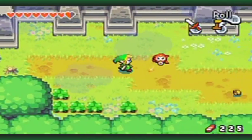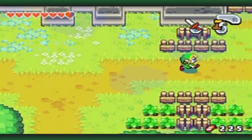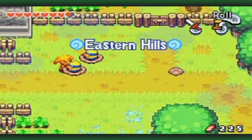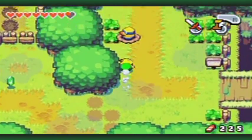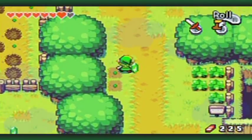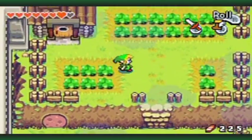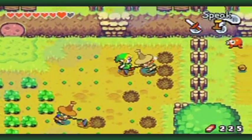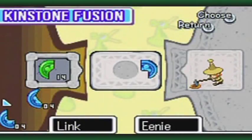Since I have all the kinstone pieces in my possession right now, I should go fuse with Eenie just to get that out of the way. Remember, if you have the PAL version of the game and you don't fuse with Eenie the first time you try, you will not be able to fuse with him again - which is unfortunate.